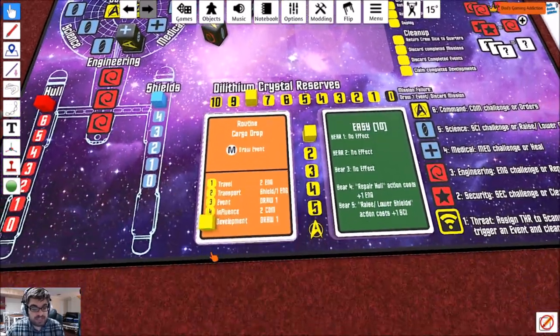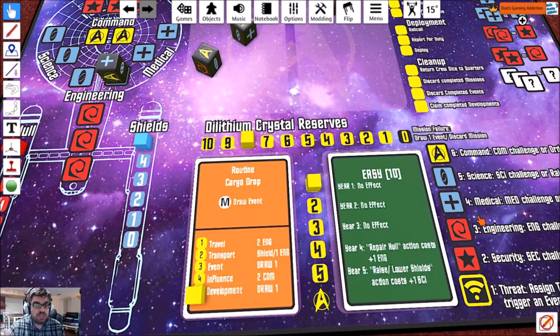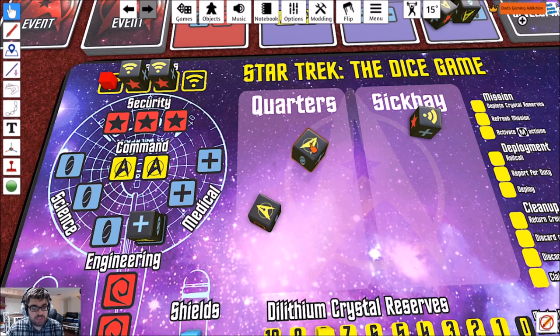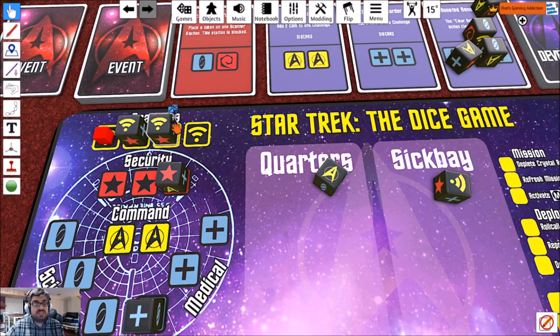Whenever we grab that development, we have to draw one when it comes time. We'll complete our mission at the end of this round. I'll use one command to flip this die into a security die, so we can clear one of these sensors.